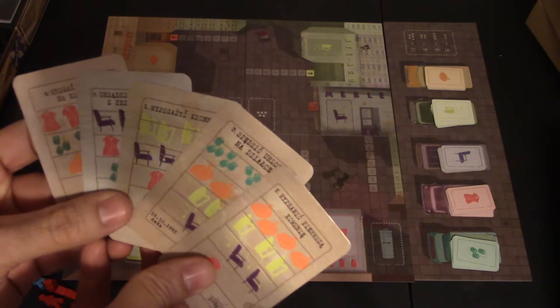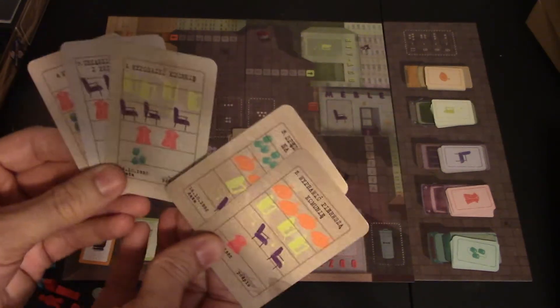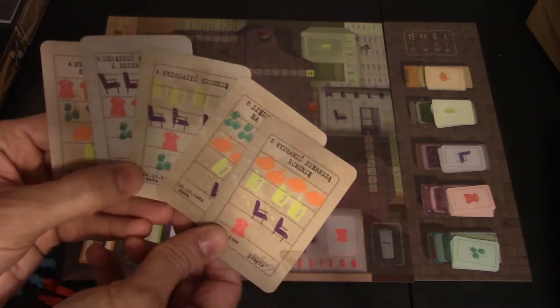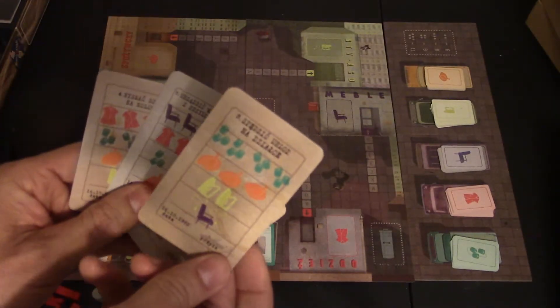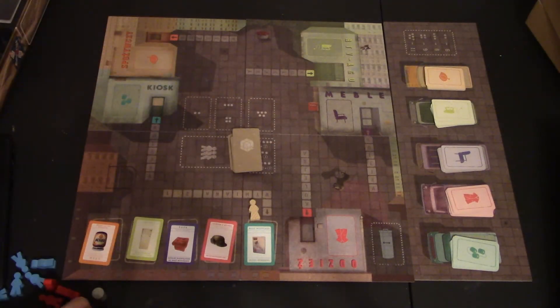Each order card basically tells you what you need to gather in the game to win. Each one is different — different items you'll have to get. Sometimes it even ignores an item. Like, all four of these need toiletries but this one doesn't. All four of these need clothing, this one doesn't. So this basically gives you your shopping list for the game.